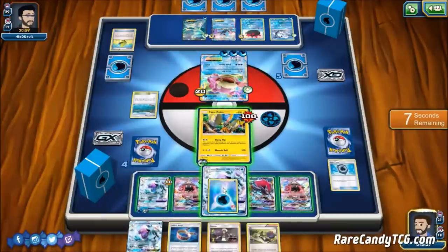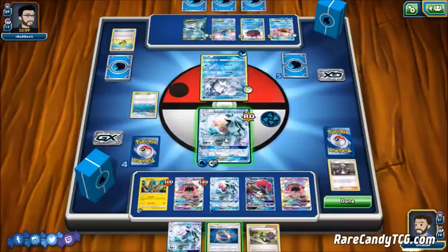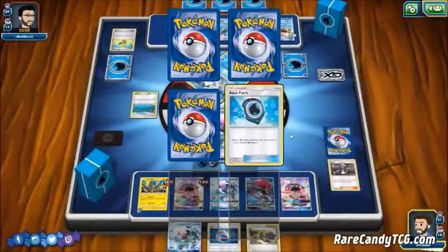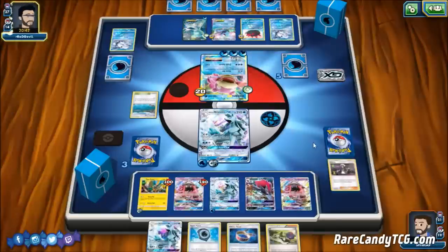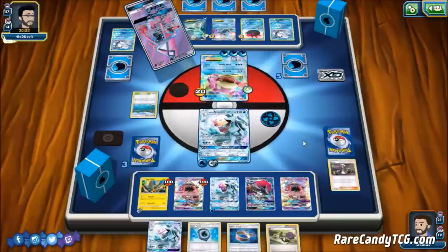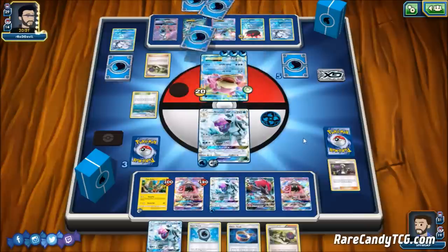If our opponent had a way to respond with a Choice Banded Glaceon EX, that would be a problem. So I think I'll bring up this Vulpix and use Ice Path just in case they have that Baby Alolan Ninetales. I didn't want to take just one prize, but I was really afraid our opponent would have a Choice Banded Glaceon EX to do Second Bite on us — that would have been bad. Just trying to keep our Pokemon alive right now and play a little defensively.